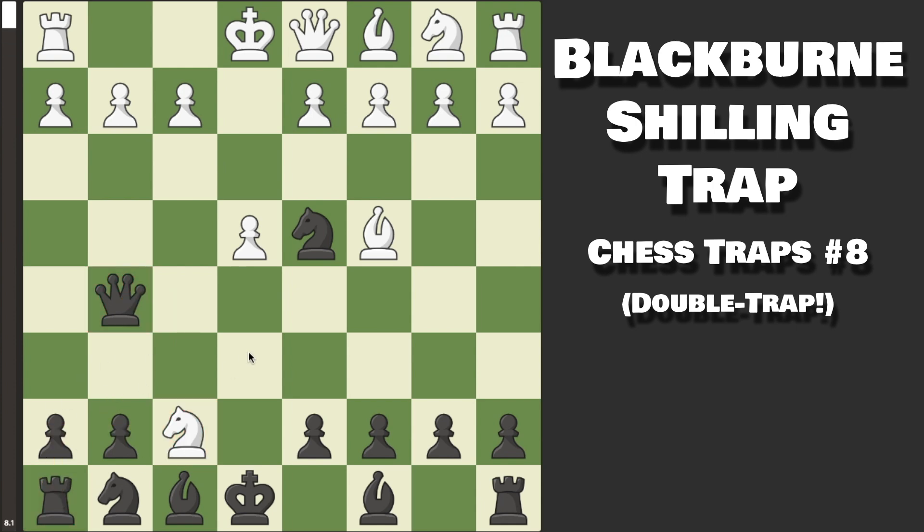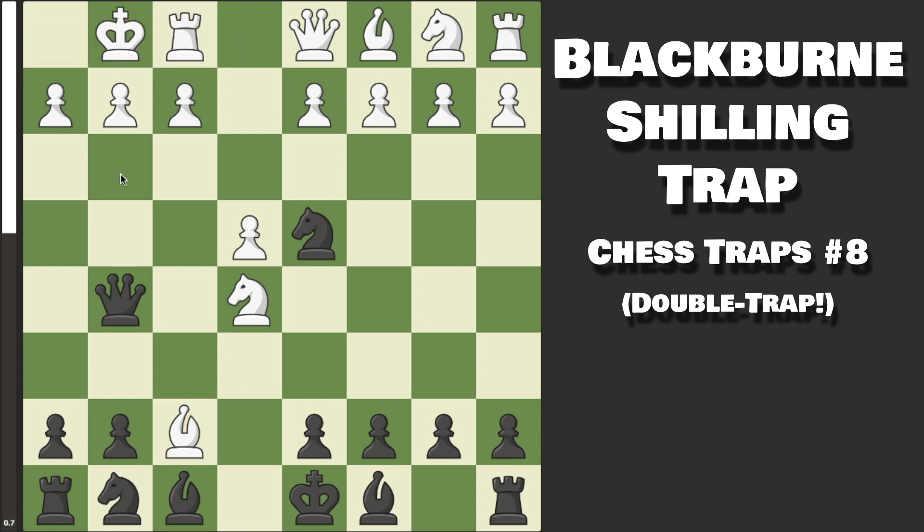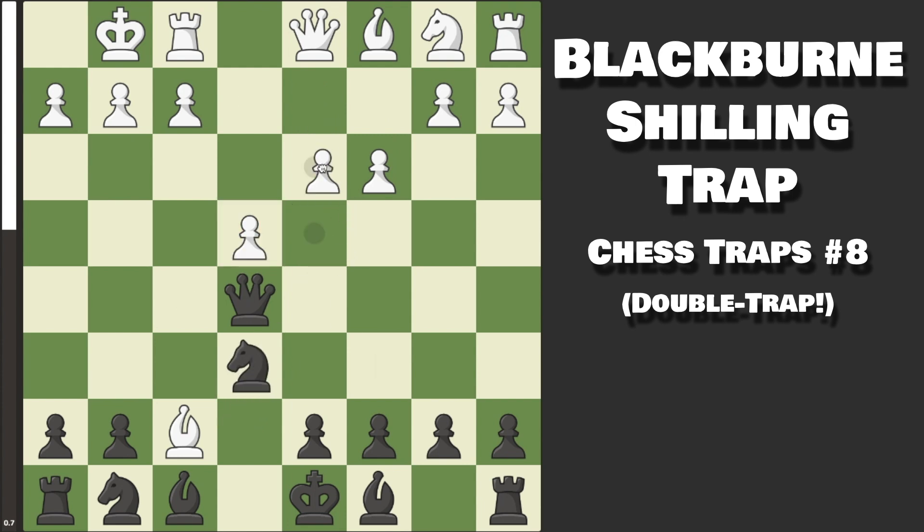Before we go into this, I want to show you: if they capture with the Bishop, which is their absolute best hope to try and not lose immediately, we'll move the Queen over to D8. The key thing White has to know here is to sacrifice their Bishop by castling, because otherwise this G2 pawn will fall. After we capture, Pawn to C3, the Knight drops back to E6, and to defend this pawn — a simple Pawn to D3.